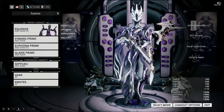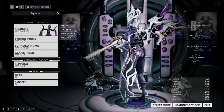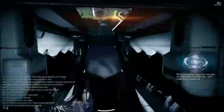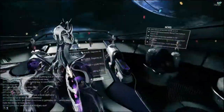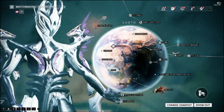Hey there, Tenno. I'm ShadowScythe, and today we're going to be getting fashion forward with two more items out of TennoGen Round 9. We take a look at my Equinox sporting the Insomnia skin designed by Prozettizen, and the Naru Sandana designed by Malayu and Jahti.